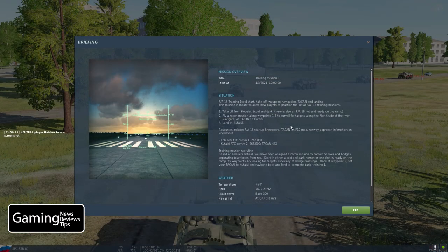This mission is really going to allow you to practice some basic flight skills: takeoff, landing, cold start, and waypoint navigation — getting used to using your HSI to navigate with your TACCAN and to do some waypoint navigation. Your first objective is to take off from Cabaletti. You can either start cold and dark and do the cold start, or there's also a hot and ready F-18 on the ramp if you're not into the cold start.